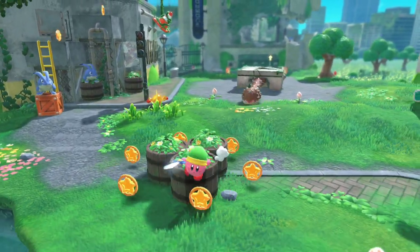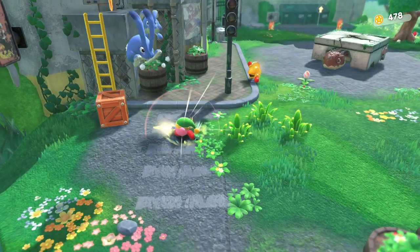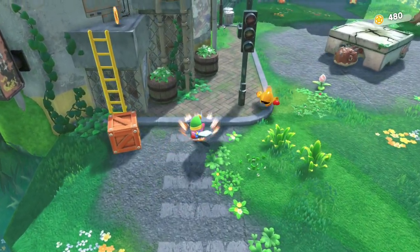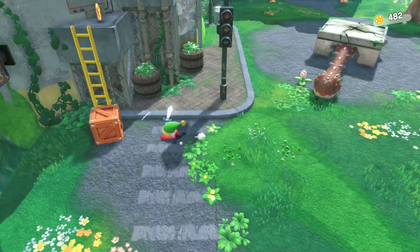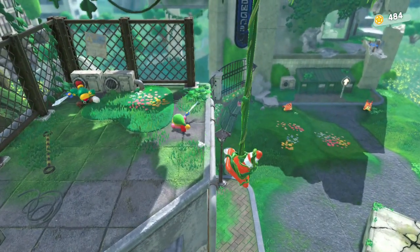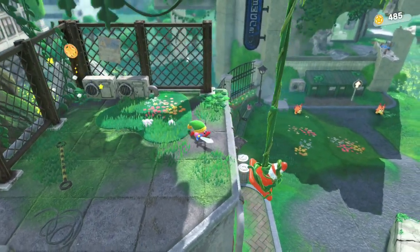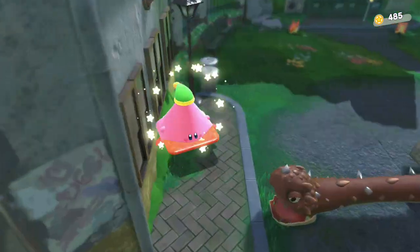Over here — ooh, shiny thing — which is just money. Anyway, over here we have a cutter that has some marks on the ground too — I never noticed that before. We have a sword; basically just make sure we have access to it. Cut down the code, melt the code.